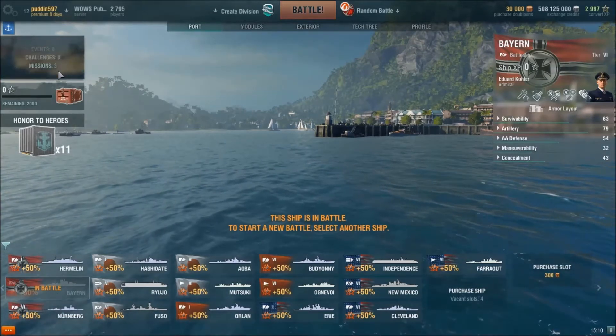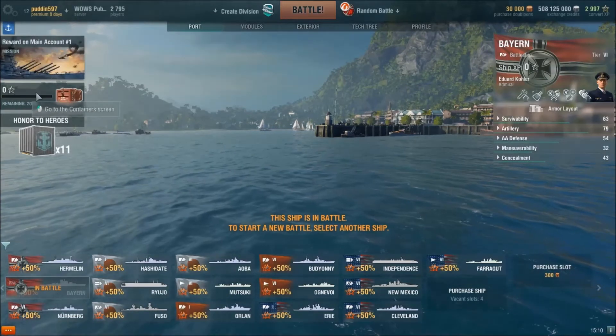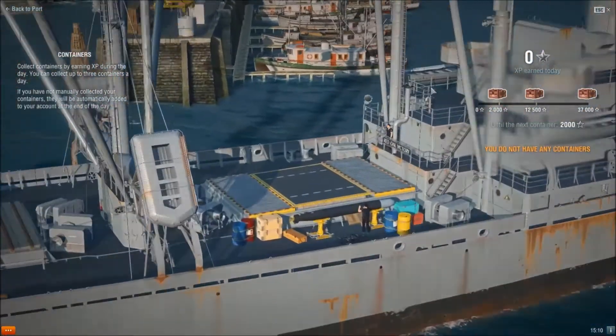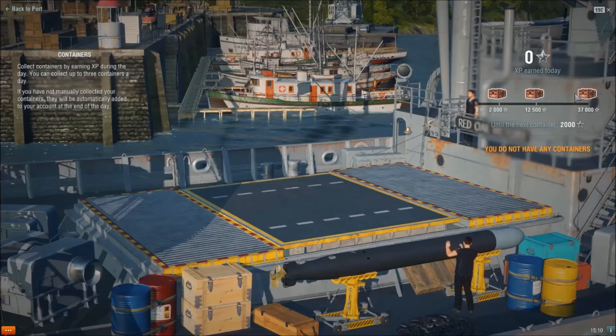They got rid of the daily missions — they're no longer out there. Instead you get these crates that you unlock through experience. When you click on that, it takes you to this lovely fancy ship, and as you can see you can get three crates a day, depending on if you get all the experience.